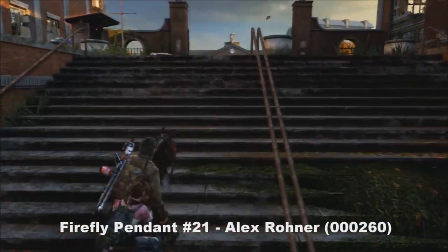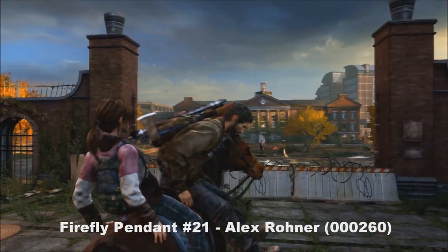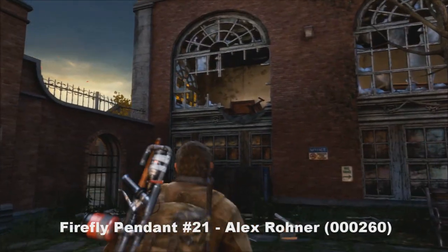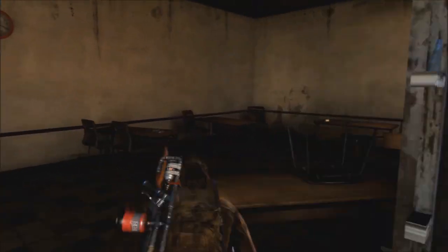Your next pendant is going to be at the university again, a little further on. There's a courtyard that the game wants you to go through, but before you do, you're going to want to take a right onto that dumpster over there and into this building. Your pendant is going to be on a table inside this area.